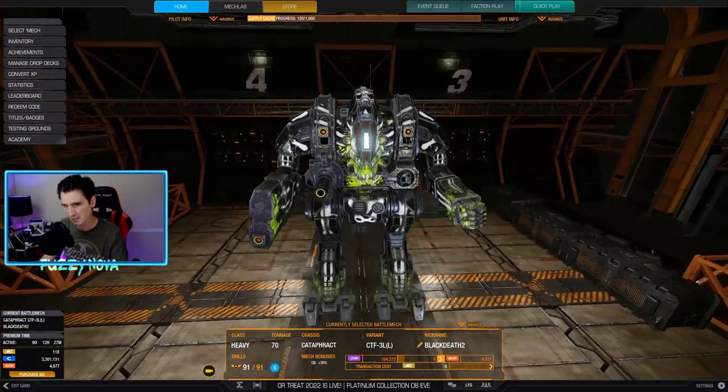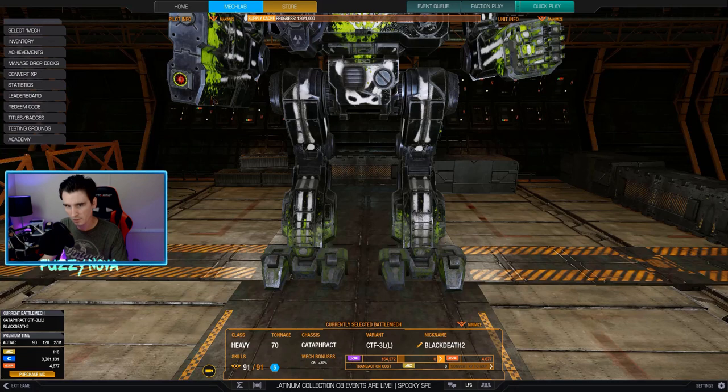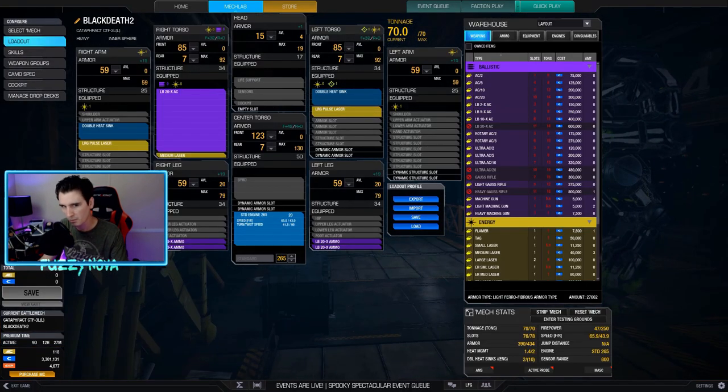So I wanted to add some range onto this. What I did is I went to the Mech Lab - I took off the five medium pulse and added on two large pulse and a medium laser. That's really it. We got light ferro, double heat sinks, and endo steel. Standard engine. I got four tons of ammo - you can add more if you want to take off a double heat sink or two. This thing has ballistic cooldown quirks, ballistic range quirks, plus your skill tree.